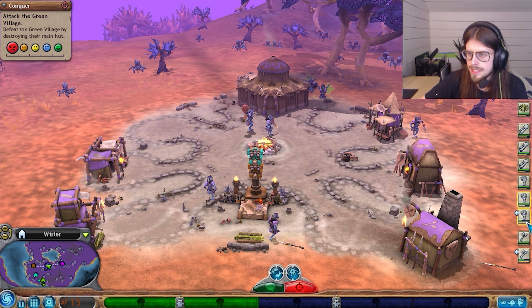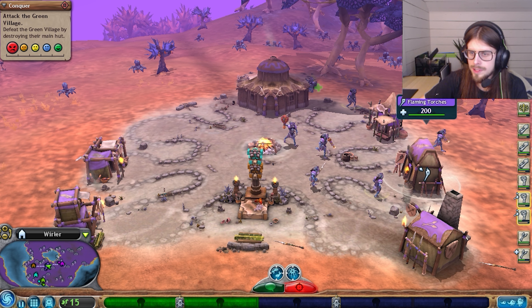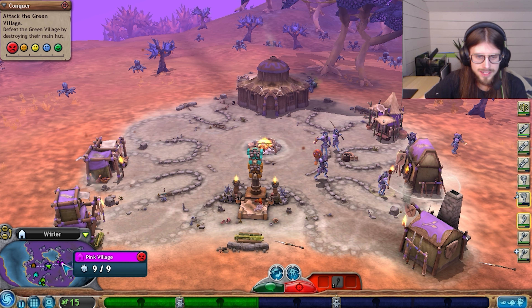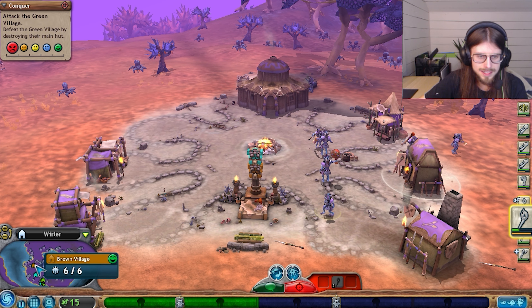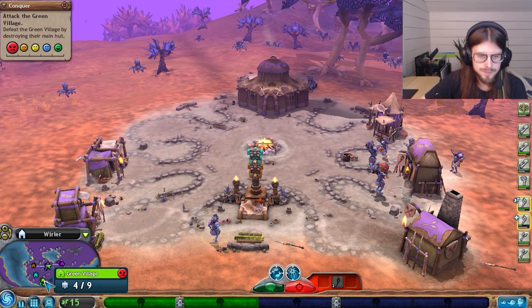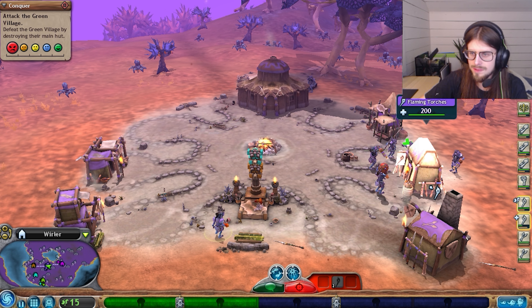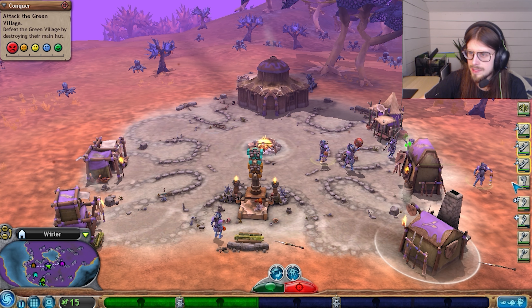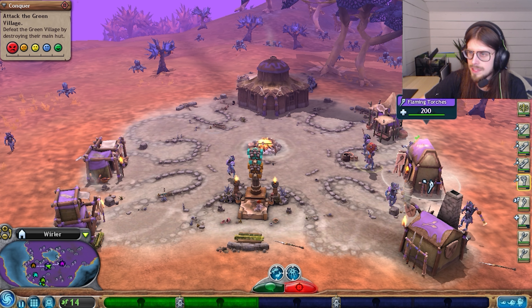So now what I'm thinking is we're going to need to go to war. Green Village and Pink Village must be eliminated. We've got Cyan and Brown on our side, but Green specifically is ready to be taken out. Let's get these guys some spears.